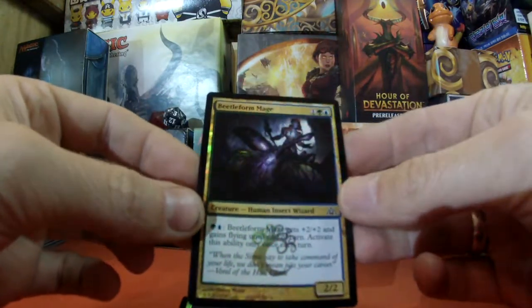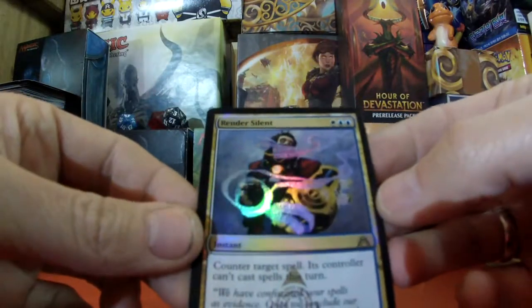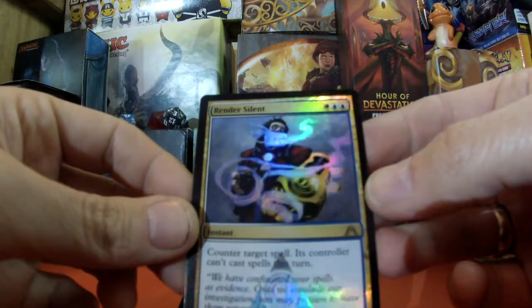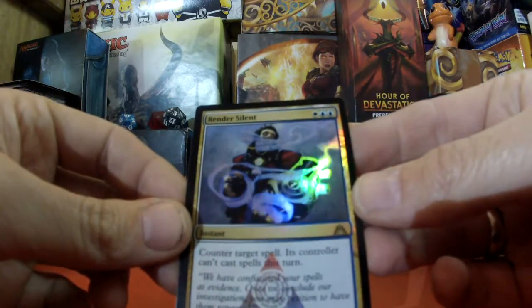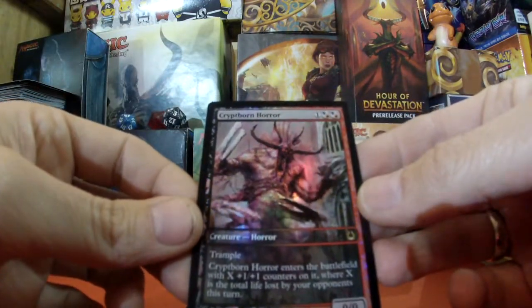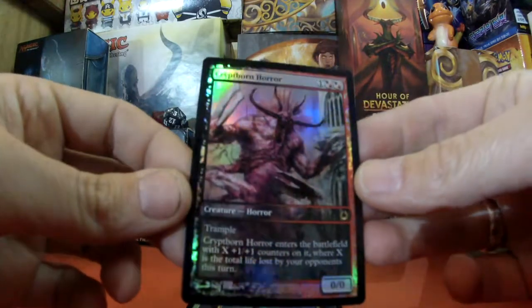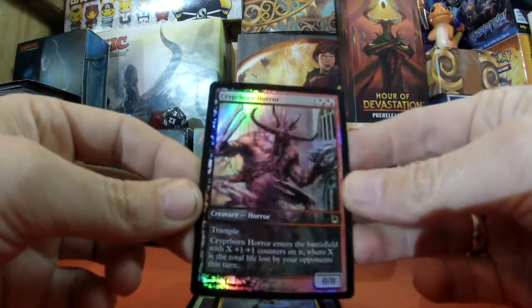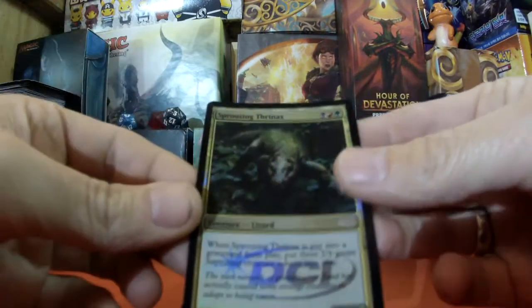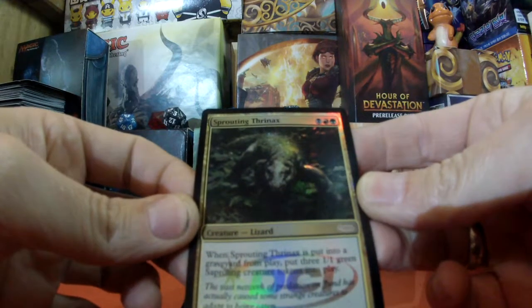Whether or not the focus fails slightly, we shall have to see. We've got Beetleform Mage — this one is lovely. Render Silent — that is amazing, look at that. We have Cryptborne Horror. That was one of the first ones I saw; I had to get that one because it was full art — look at that, that is tasty. We also have a DCI Promo.